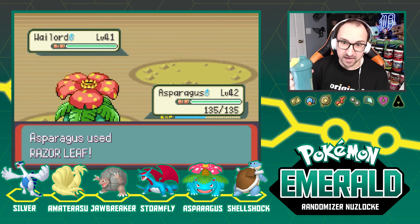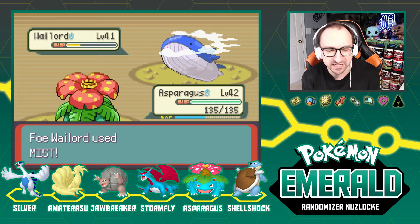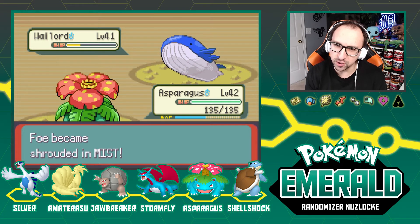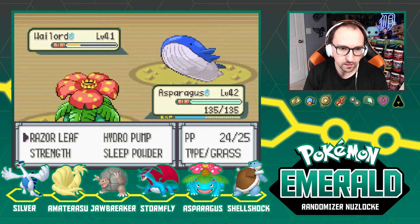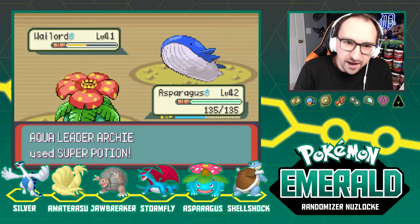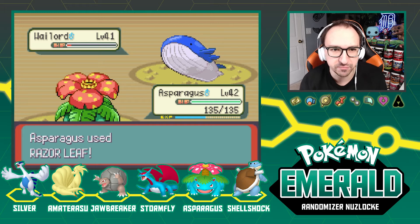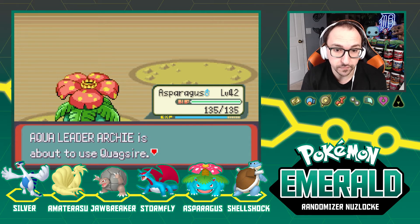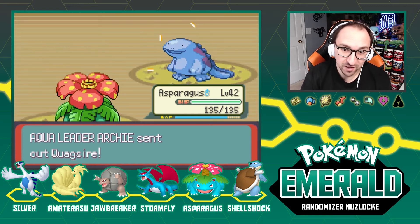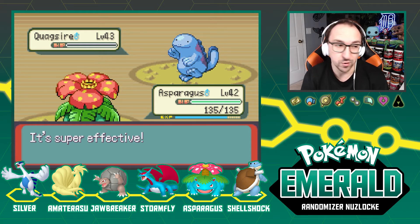We're probably going to stay in with Asparagus and Razor Leaf the Wailord — it has a lot of HP though. He just missed — dropping that miss, boys! Wailord is doing nothing, nothing scary here. One more Razor Leaf and he heals — I forgot Archie heals in the yellow. That Super Potion did not heal him all the way up though. We're getting lucky — Quagsire next, Razor Leaf gets it, get out!